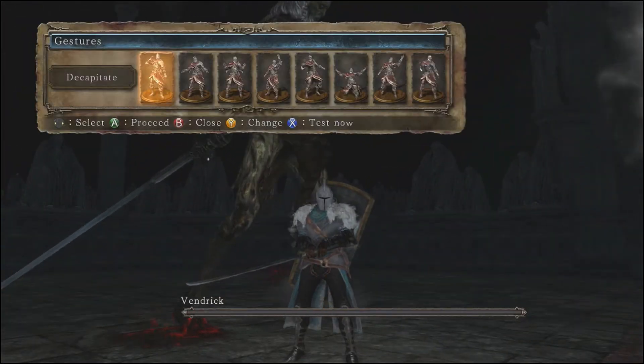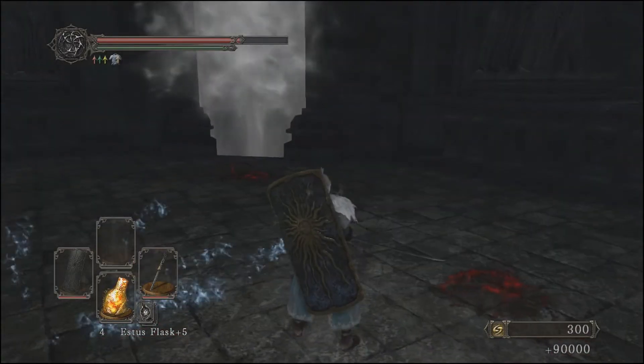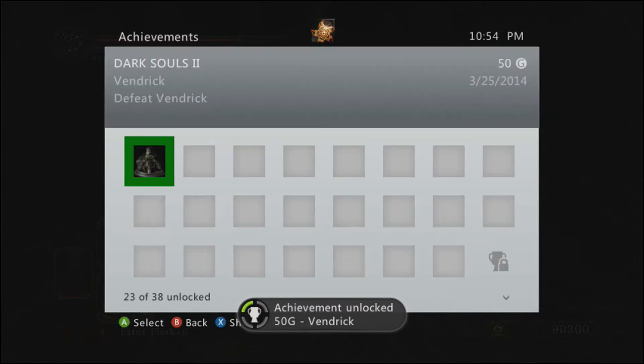Anyway, if you have everything, we're going to continue on to the boss guide. One last thing I should mention: bring a shield with 100% block. If you don't have one, just roll under his attacks, but that's a little bit more high risk, so let's go into the fight.